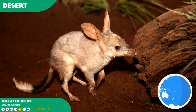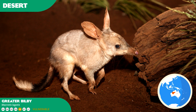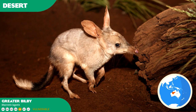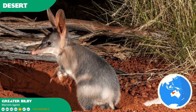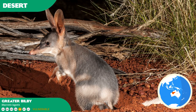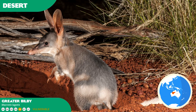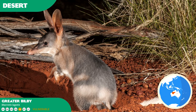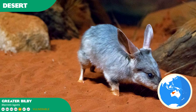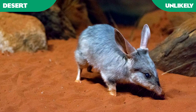Bilbies are among the more threatened marsupials of Australia, with the lesser bilby extinct since the 1950s. The greater bilby has a very sporadic range, historically covering all arid regions of the continent but now restricted to increasingly isolated pockets. Nocturnal and reclusive, they use their long tongue in a primarily insectivorous diet supplemented with fruit and fungi, extracting enough moisture from food to never need to drink. Competition with introduced foxes, feral cats, and especially the European rabbit — which caused soil erosion and outcompeted the bilby for food — severely impacted the species. Being small, inconspicuous, and unfamiliar outside Australia makes it an unlikely desert specimen.